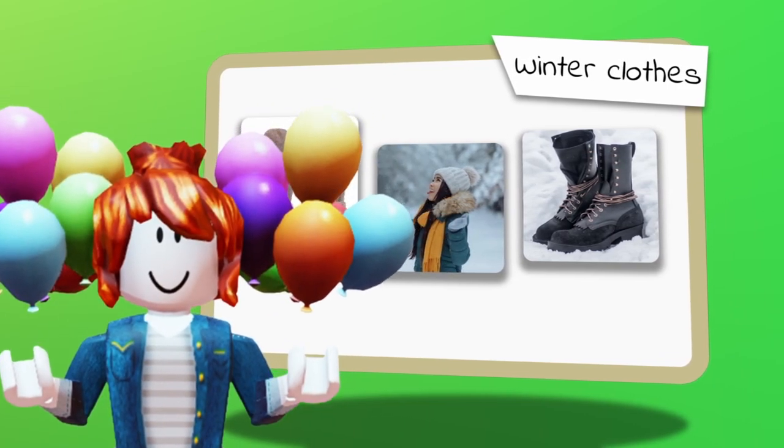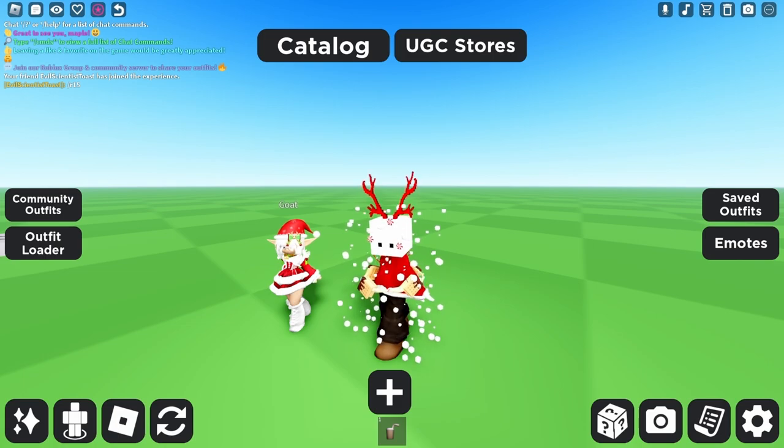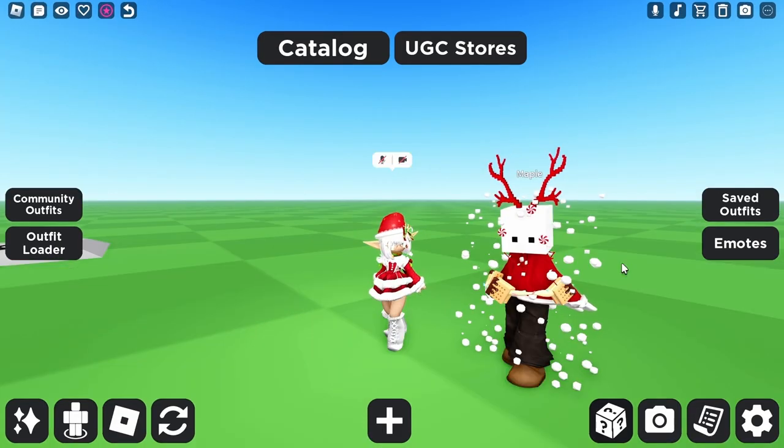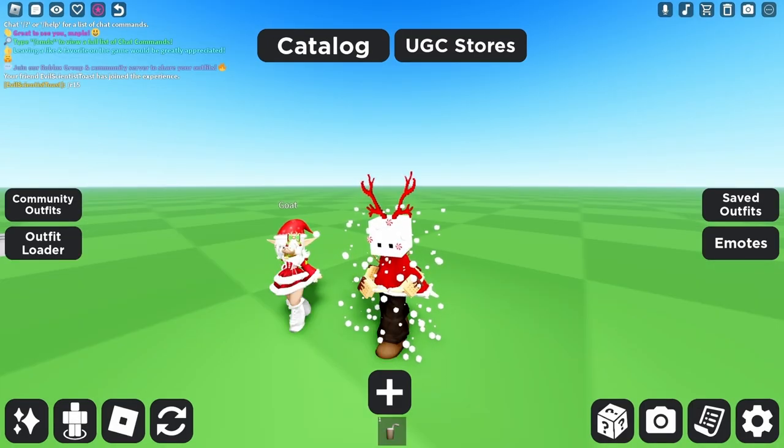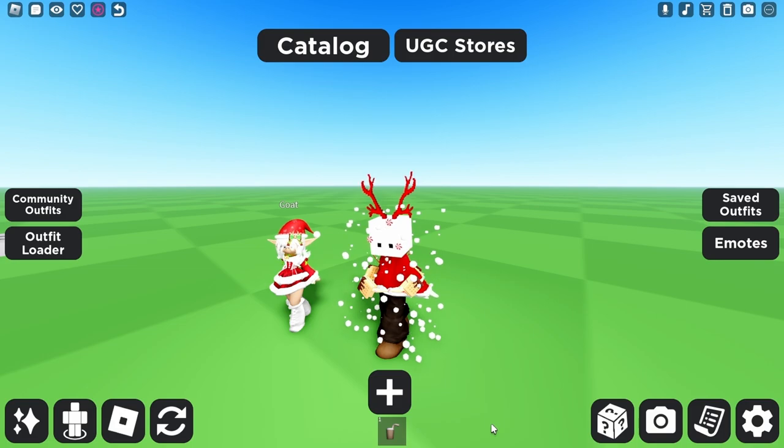Our second theme is winter clothing — anything you'd wear to keep yourself warm in the cold of winter. It doesn't have to be Christmas clothing. It could be like some skiing clothing, or some Eskimo-style stuff. I think I have an idea. I think I have an idea too.